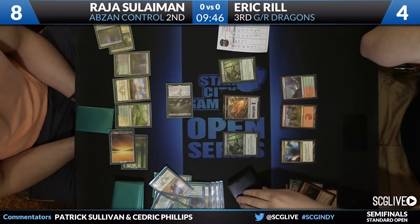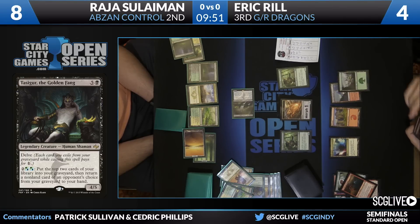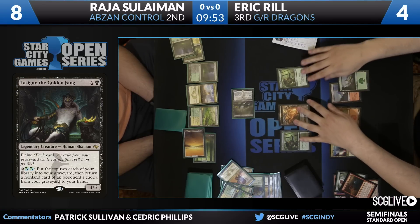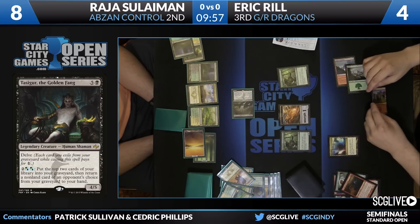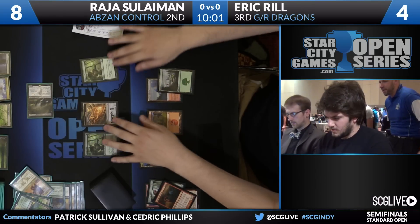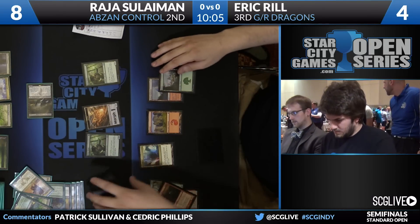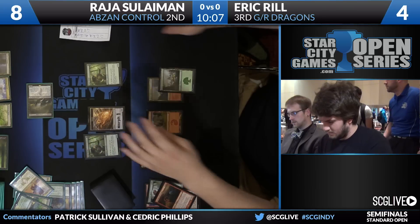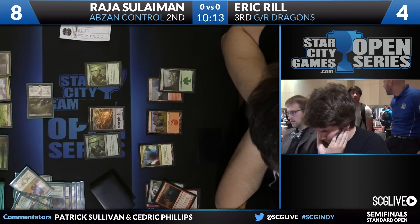Solomon did not cast his Thoughtseize, but I don't really think that changes very much. That land entering the battlefield untapped is absolutely crucial right now. That was a big draw. I believe you still want to leave two creatures back on defense if you're Reel. You want to play the Stormbreath Dragon — it is risky to go down to three via Mana Confluence. But you also know your opponent has a couple Siege Rhinos in the graveyard, so it's not like they're drawing to four of them. I think Solomon's only drawing to two of them right now.